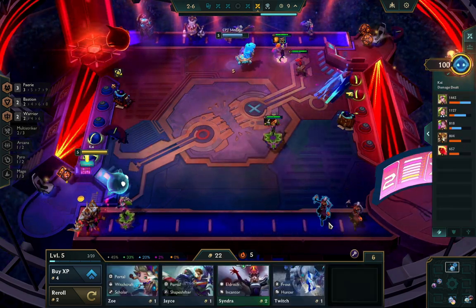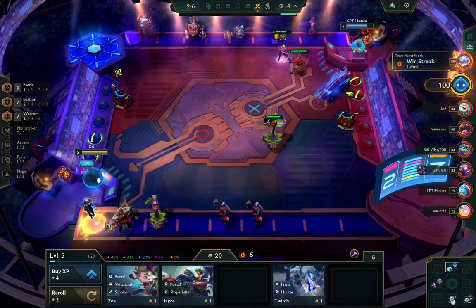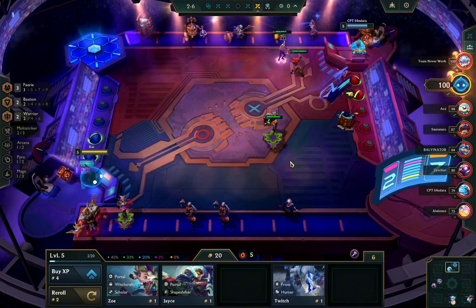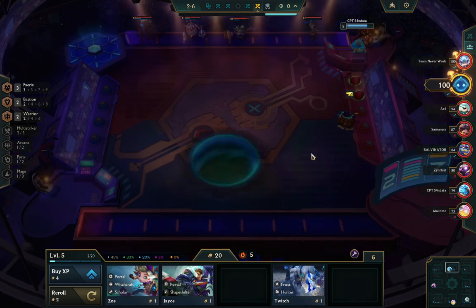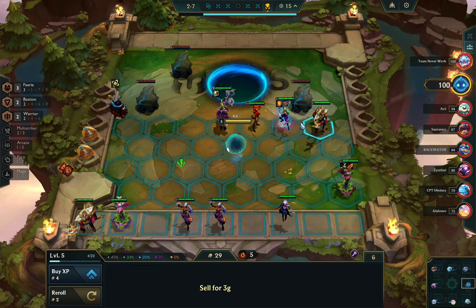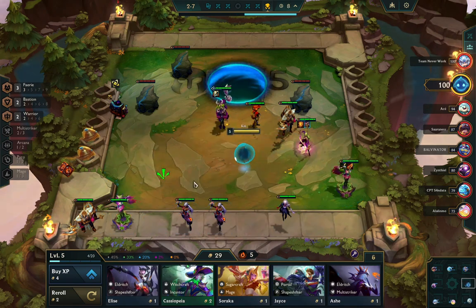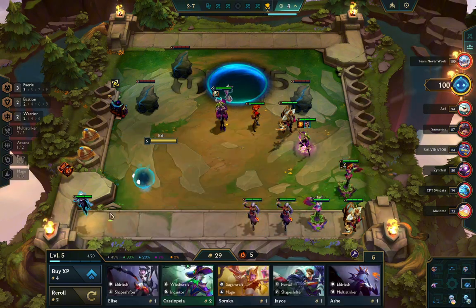Unfortunately the portal bomb kills two units, so this guy gets to save a little health — but it's still good. I'm still win streaking; I just want to deal as much damage as possible and win every single fight. I have really really nice items — I could easily go Red Buff here, Rage Blade with the bow, assuming I dropped two random components.